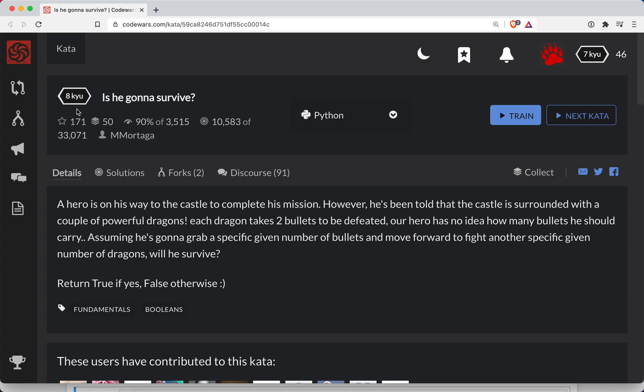Hey y'all, ShortBear here with another Code Wars challenge. This one is a level 8 and it's in Python, and the name of the challenge is 'Is He Gonna Survive?'